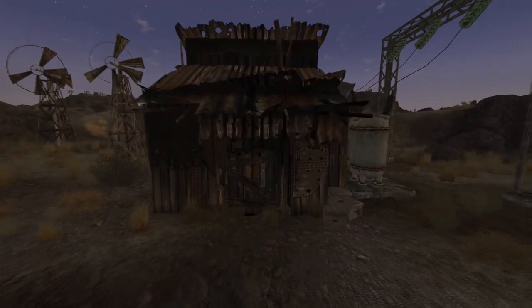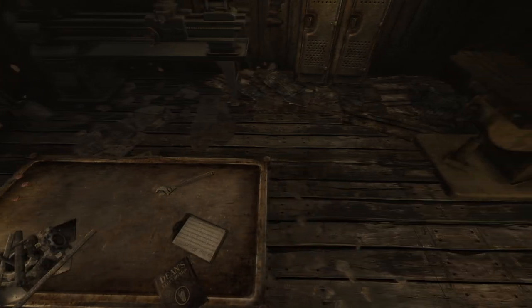Next is the Southern Nevada Wind Farm. Make your way into the shack and on a table next to some scrap metal will be the cap.